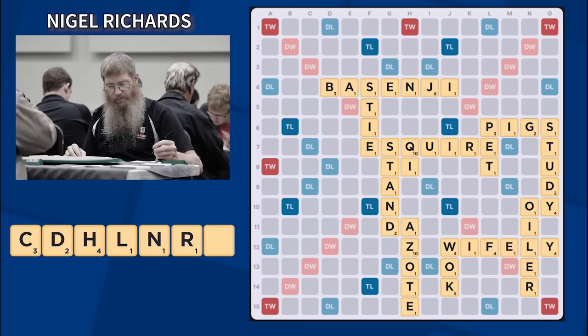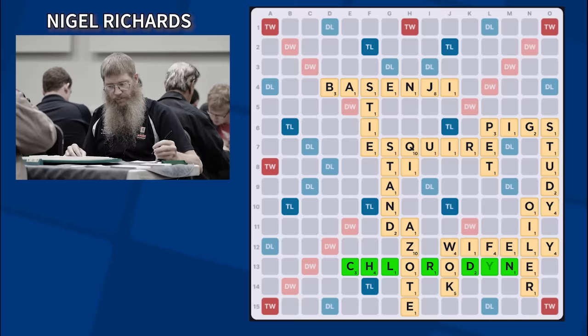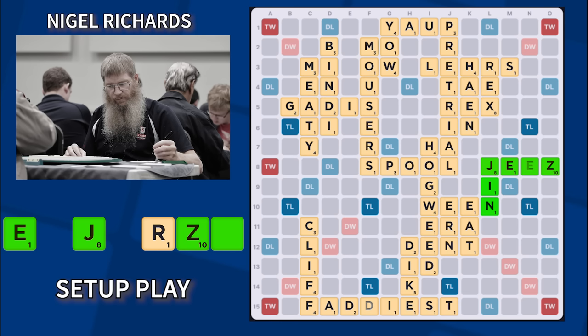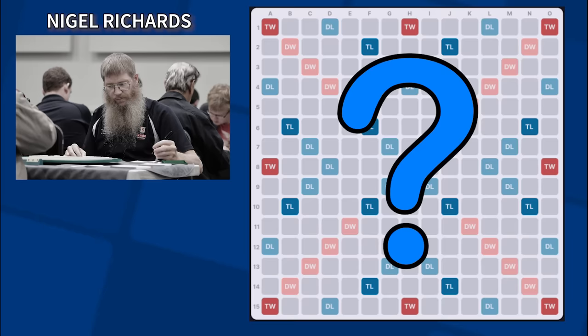One of the things that makes Nigel Richards the greatest Scrabble player ever is his ability to make plays that nobody else can. Sometimes those plays are ridiculously long words, sometimes they're absurdly complicated endgame sequences, and other times they're dazzlingly creative setup plays, where Nigel deliberately creates a lucrative scoring spot well-suited to his highest scoring letters. In the game you're about to see, Nigel makes not one, not two, but three setup plays in a single game.